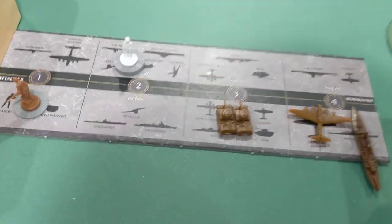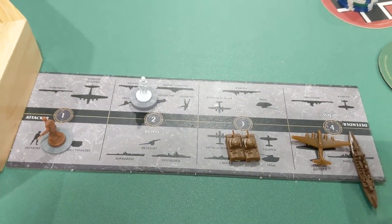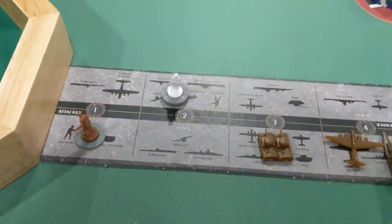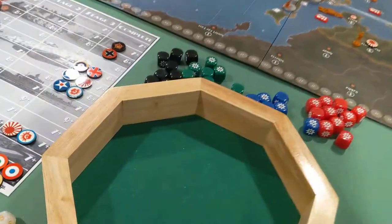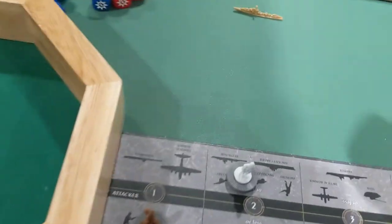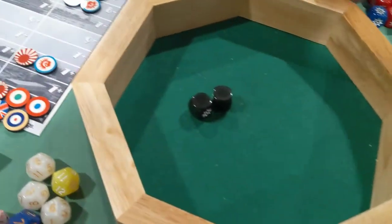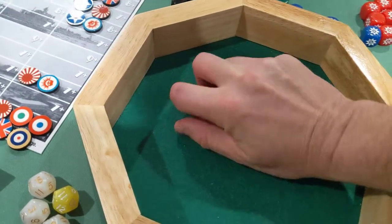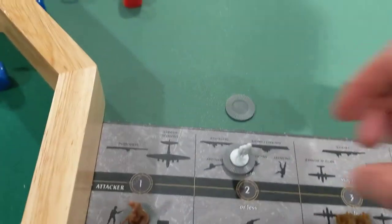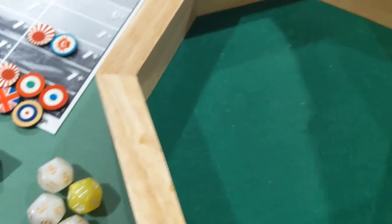Here's the fight for Greece. There's a white neutral guy for the Greeks right now — they will become British if the Italians lose this fight. I've got the bombardment, two tanks, and two infantry. Let's do the bombardment first: the battleship hits. Then two black dice, two blue dice, and another red dice — we need three more hits. We got them. The Greeks go down on the first turn and they get four green dice back.